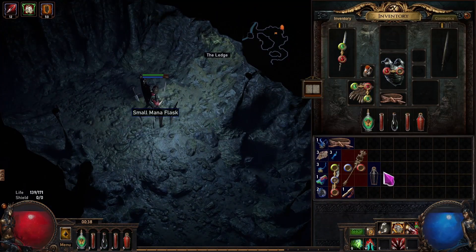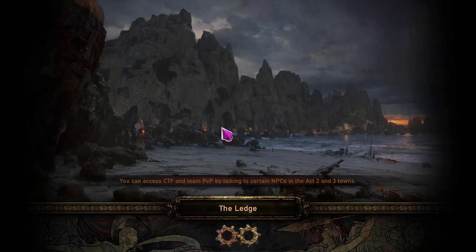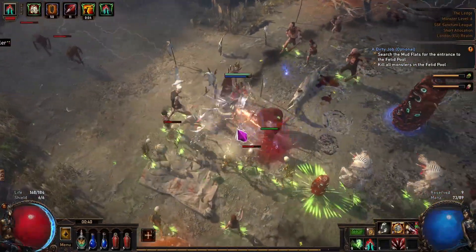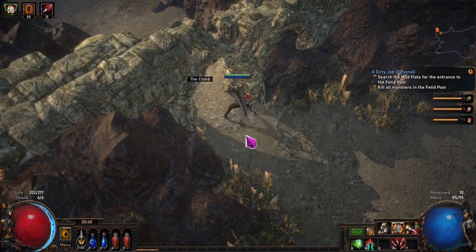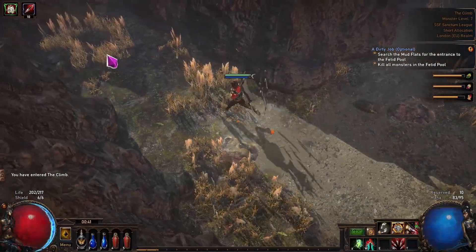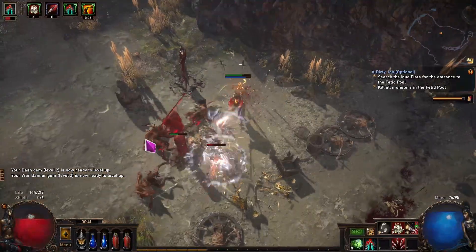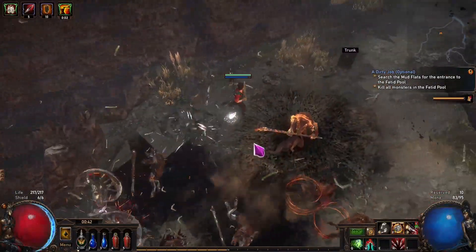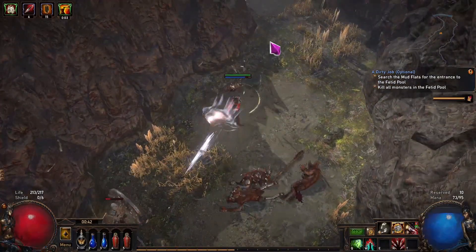After getting our reward we return to the Submerged Passage and search for the exit to the Ledge. The zone is pretty linear so it's very hard to get lost. The Ledge also has a mini boss but most people skip it as there's no quest reward for killing it. After the Ledge comes the Climb, which is also pretty linear. It contains two mini bosses — The Iron Point of the Forsaken, a giant green skeleton with a bow, and The Fawn, a goat man — but you don't have to kill them to progress.